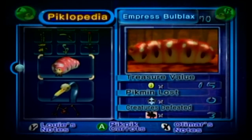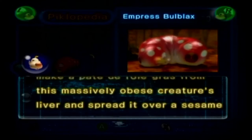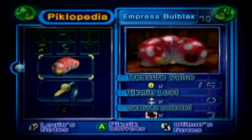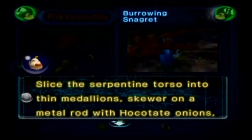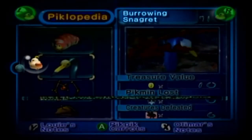Alright, now my favorite part — the boss recipes. Empress Bulblax: 'For a sophisticated delicacy, make a pâté de foie gras from this massively obese creature's liver, and spread it over a sesame cracker.' It sounds disgusting but intriguing. Burrowing Snagret: 'Slice the serpentine torso into thin medallions. Skewer with a metal rod along with Hocotate onions and barbecue over an open flame.' Beady Long Legs: 'Poisonous. Consumption results in prolonged writhing and uncontrollable mirth.'